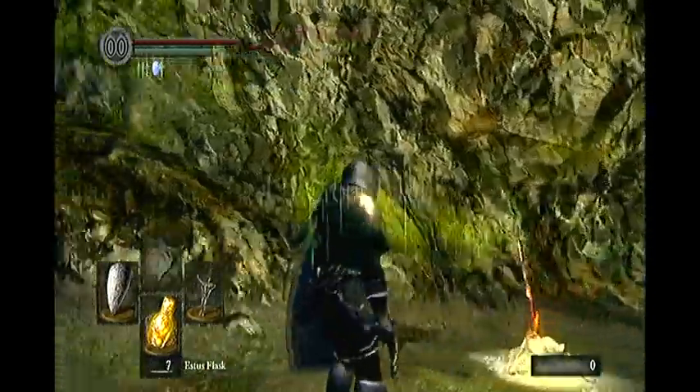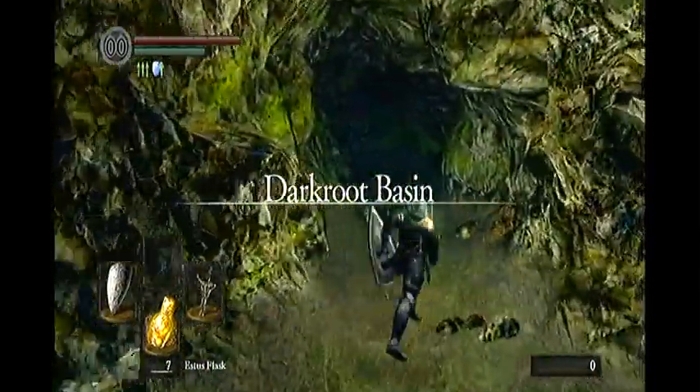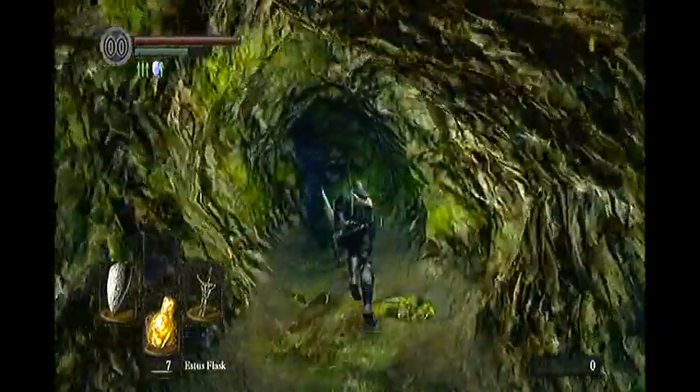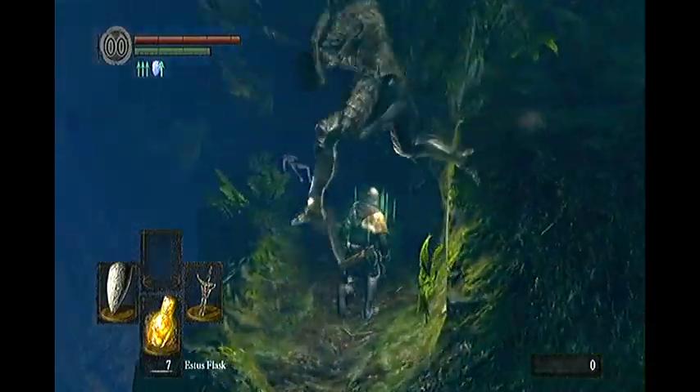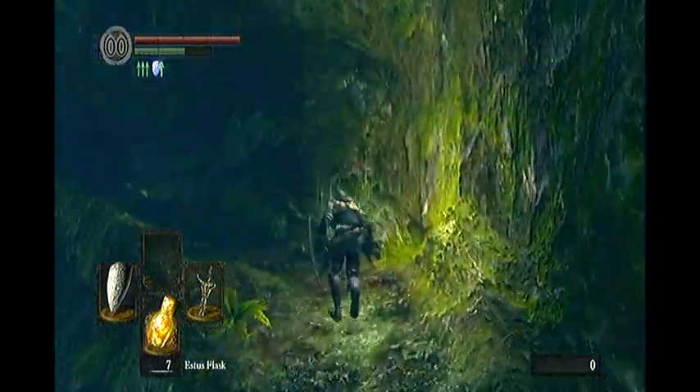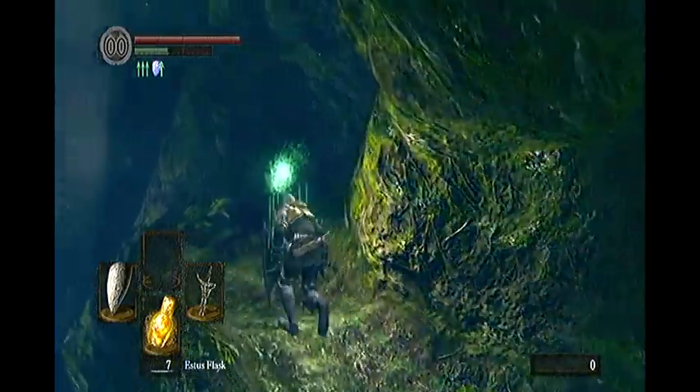Take this elevator all the way up and you'll find yourself at the Darkroot Basin bonfire. Exit through the long corridor and you will come across a black knight. What you want to do is run straight down in order to make him fall, then you can run past him freely.